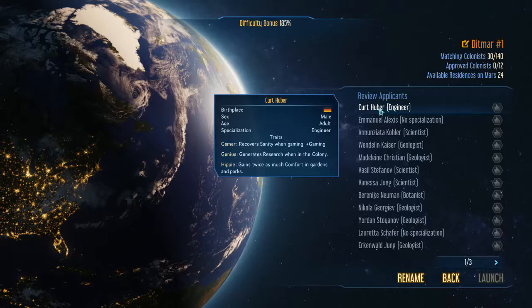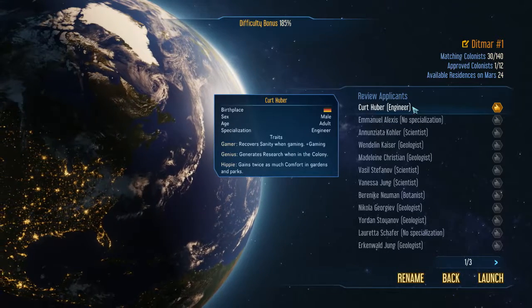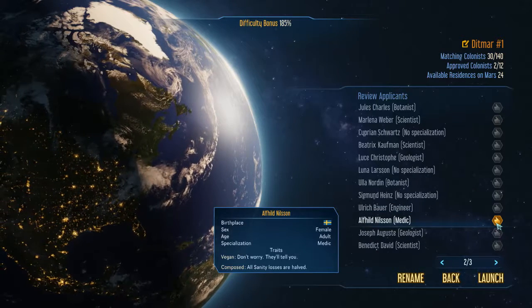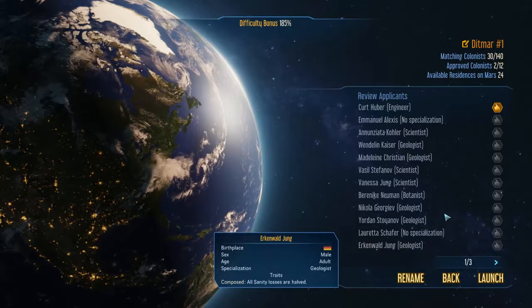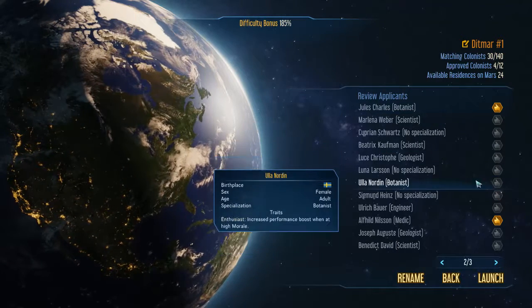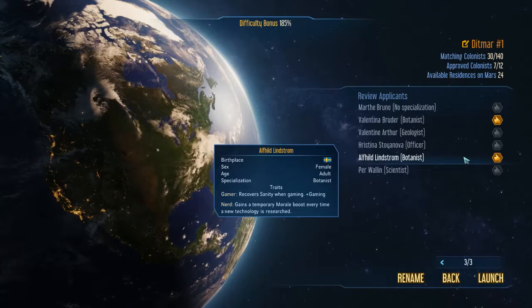Yes please. The buildings we've got are engineering and botany, and we've also got medical needs. We'll grab all the medics that we can. Literally a single medic — that's going to put us at a bit of a disadvantage. Next we'll grab some botanists. That's five — that will almost fully do a farm, so that's not too bad.